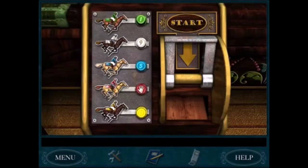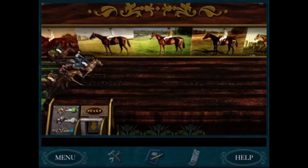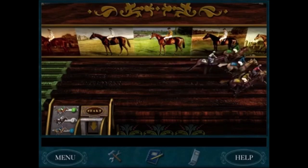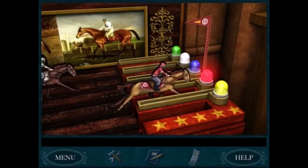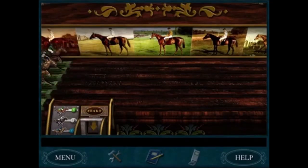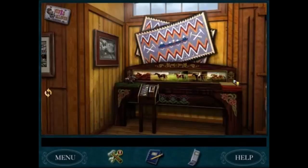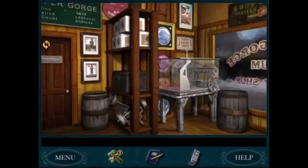I dislike both puzzles at Fatima's in Last Train to Blue Moon Canyon. The horse puzzle is just random — there's no way to win, you just have to guess until you get it right, you can't figure it out ahead of time. Similarly, the pachinko puzzle feels a little random, because you've got the balls bouncing all over the screen, going into different holes, and they never seem to go in the right spots. It always takes me many tries to solve either puzzle at Fatima's.